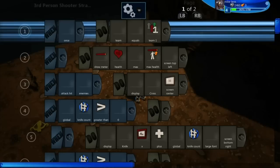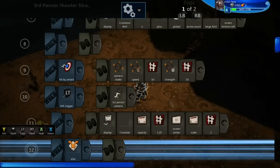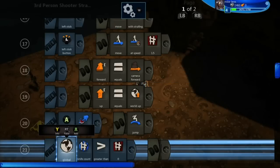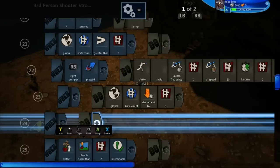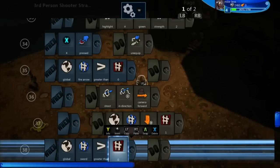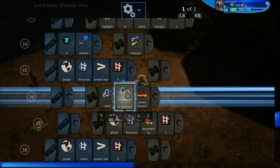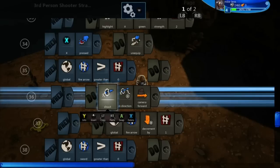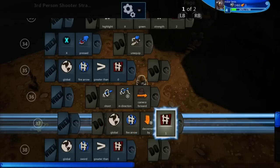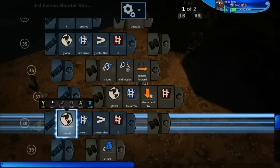Now we'll get to the brain of my character. This is the same stuff to display how many arrows you have. There's my throwing system at line 21 — that's how you throw stuff. So at line 35: if global fire arrow is greater than zero, it'll shoot in the direction I'm looking, and then global fire arrow is decreased by one. Pretty much it just means it'll fire an arrow, and then after it fires that single arrow, it'll decrease by one — simple and straightforward.